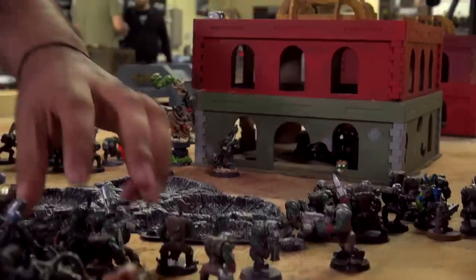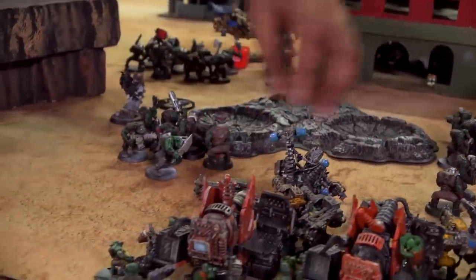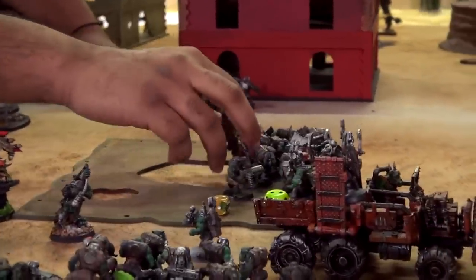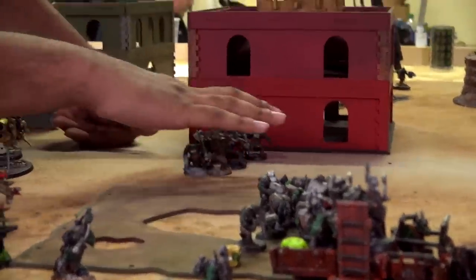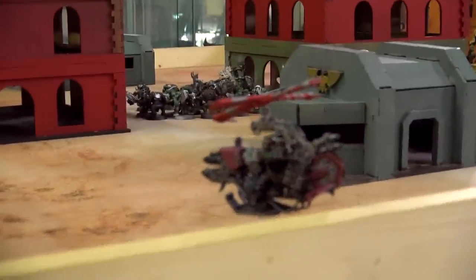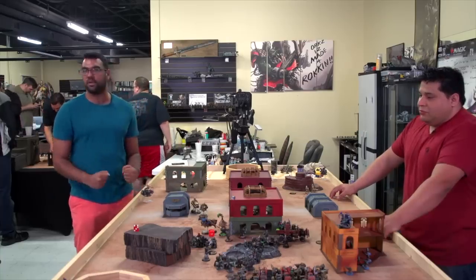My turn three movement phase — I'm going in for the finishing blow. I got my Meks in position to shoot characters, moved my Lootas to see everything in his army. Boys are out of their building poles to try to charge whatever's left and help shoot it up. I deep-struck all three Deff Koptas into his backfield — I'm looking to kill all of his forward pressure and start to run away with the score after this turn.